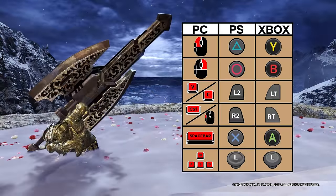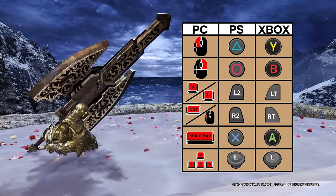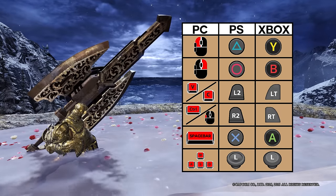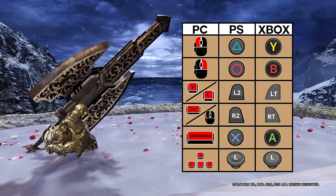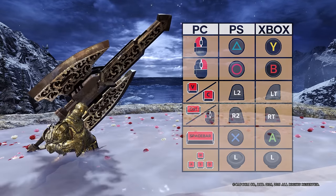As usual, I play the game with a mouse and keyboard; check your equivalent controls with this table if you use a controller. The PC column includes keys for base World as well as Iceborne. Now let's start with the guide.